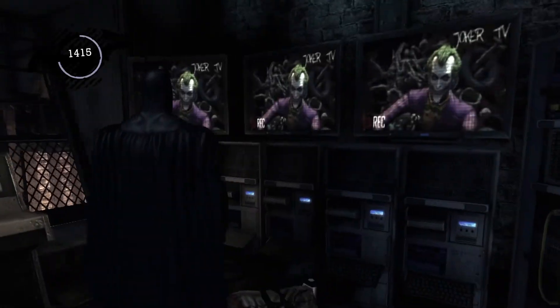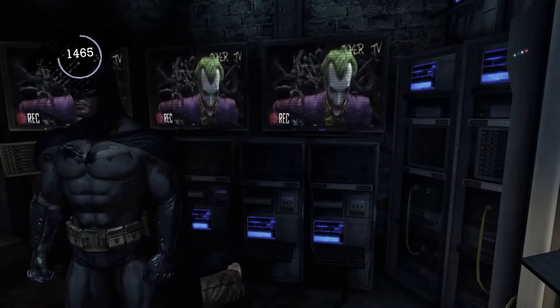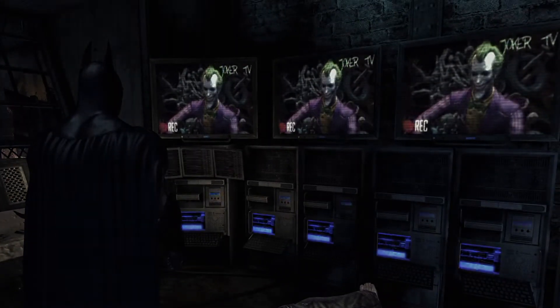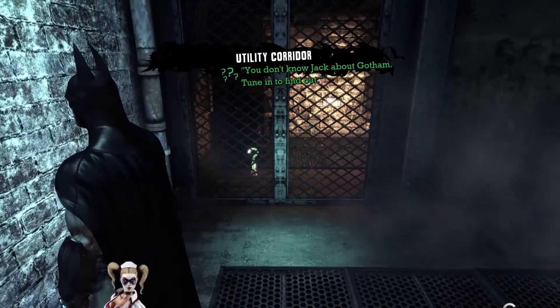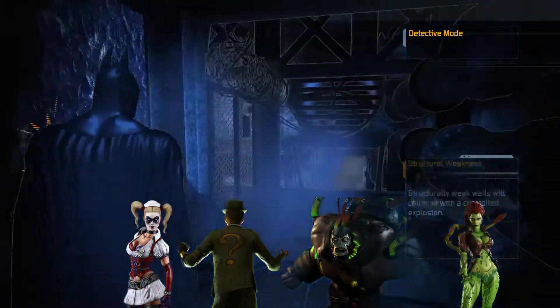This pretty much becomes the main plot of the story: Joker plans to release the formula onto all of Gotham City so he can create an army of Titans. Joker leads Batman on a wild goose chase all around Arkham Asylum, and along the way Batman runs into a whole bunch of familiar villains, like Harley Quinn, Riddler, Bane, Poison Ivy, and a lot more which we'll get into later in the video.